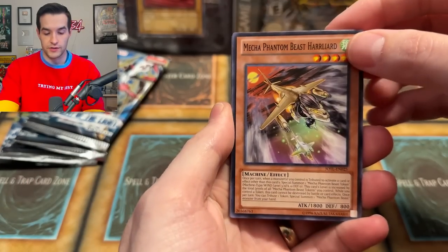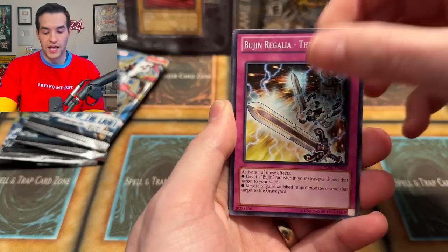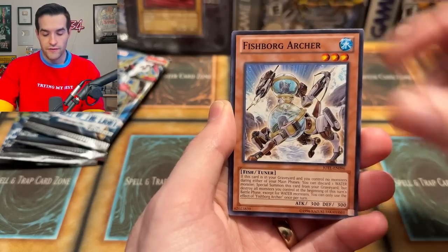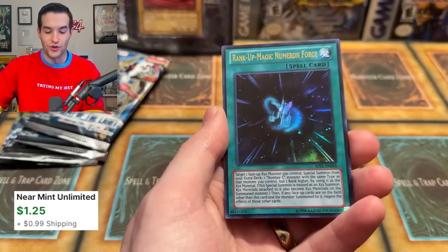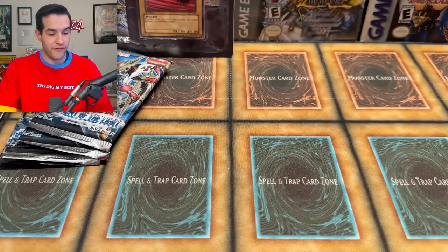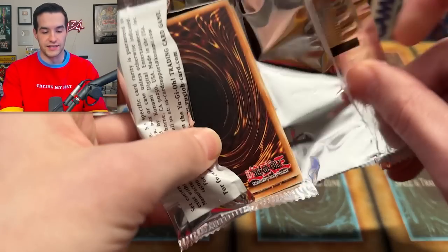Mecha Phantom Beast Holiard, Star of Seraph Sage, Rogelia. We have a Super Defense Robot Elephant, Umbral Horror, Fish Broerg Archer, Sargasso the DD Battlefield, Number 101 Masquerade, and an Ultra Rare Rank Up Magic Numeron Force — but that wasn't a Chickalates, not even in the pack. So we are five packs into the nine and we don't have a Chickalates. I'm getting worried we're not going to pull any of my favorite cards — the whole premise of the video, guys.